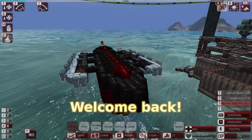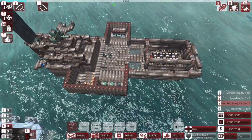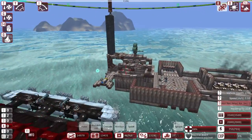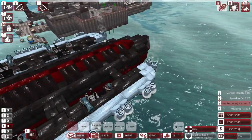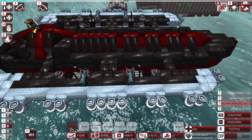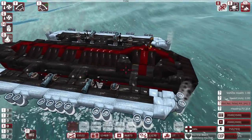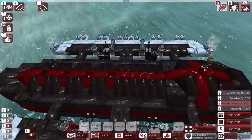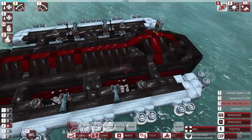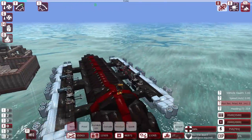Greetings and welcome back to From the Depths, the Hei Benu, and our Fortress. Our Fortress is quite lacklustre and doesn't really have a name yet, and neither does the Hei Benu. The Hei Benu has had some combat experience, and that experience has taught me one main thing: it is not powerful enough for the resources invested in it, and came quite close to death against three small ships. It needs to be able to reduce the incoming threat from such small ships.